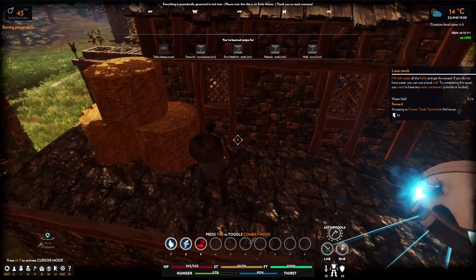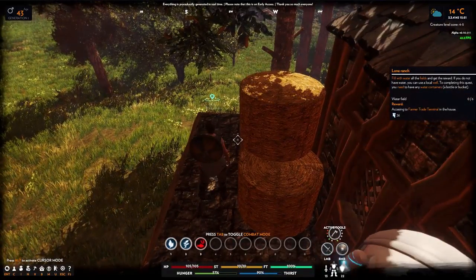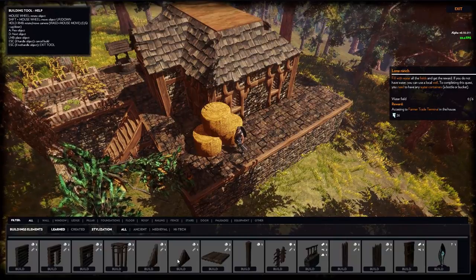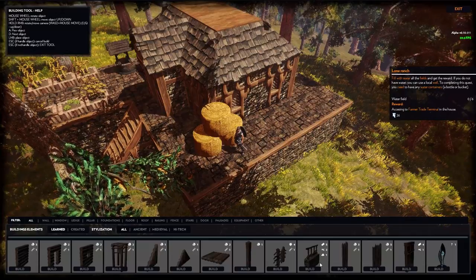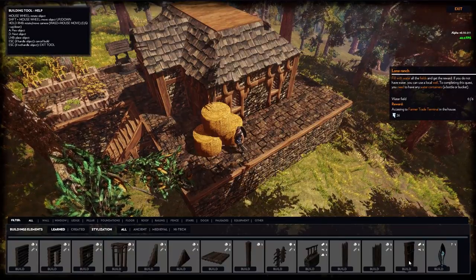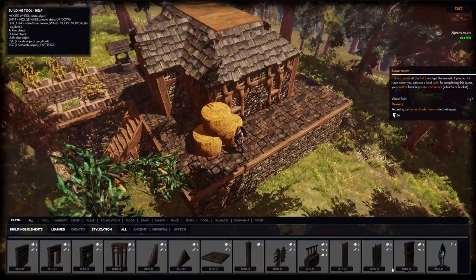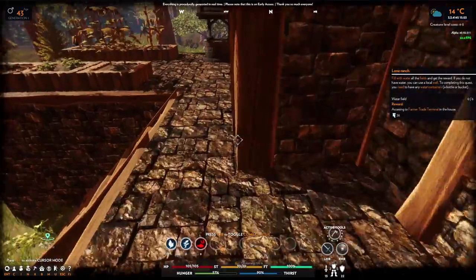We learned a whole lot more. If we press B we should see all the new stuff available to us. Here's the new kind of roofing, here's the new kind of fence we have available. That looks like a bookshelf of some sort - more for looks than anything else. I think the rest will be available in the carpentry bench.